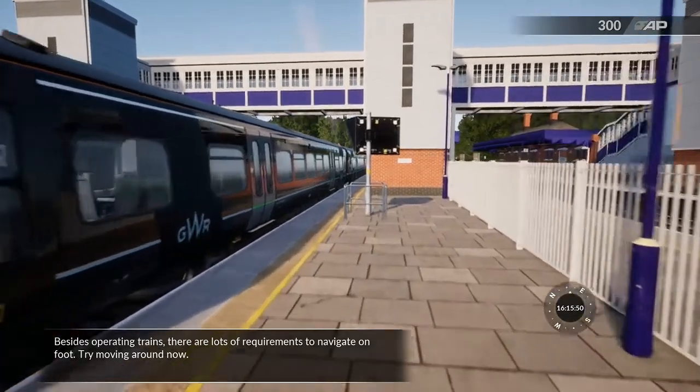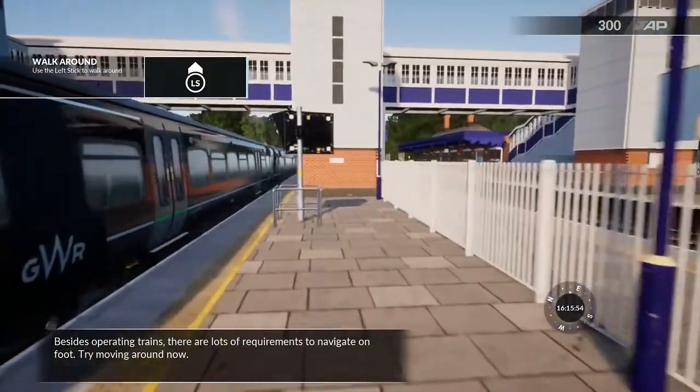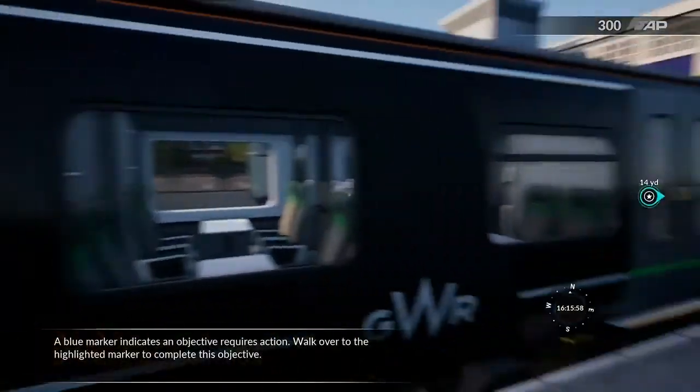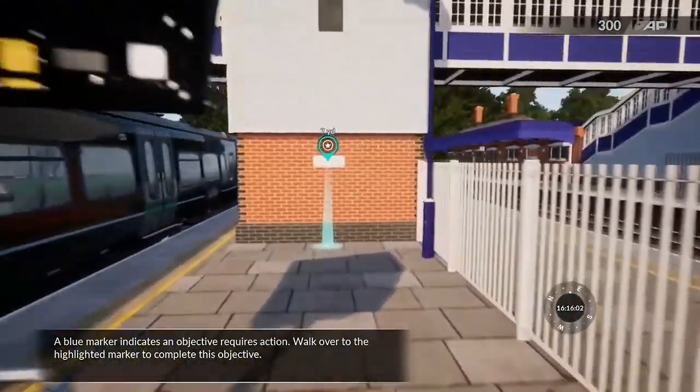Besides operating trains, there are lots of requirements to navigate on foot. Try moving around now. A blue marker indicates that an objective requires action. Walk over to the highlighted marker to complete this objective.